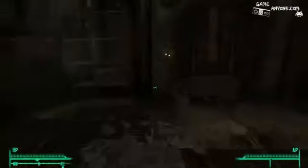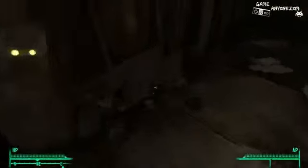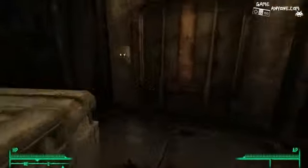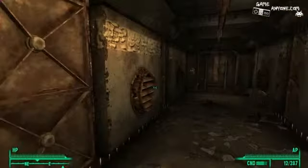Sensor module and some Wonder Glue. This door is not opening. Got anything in this toolbox for me? Some more sensor modules and Wonder Glue. There could very well be something dangerous down here.